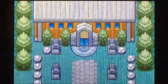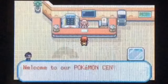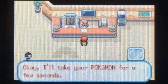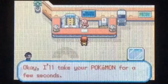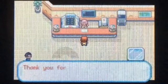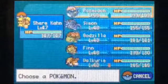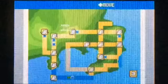We are out of Victory Road now. There are a couple more items to grab on Route 23. That was one of them — a Lemonade. Let me make sure I'm getting all of them. There's one more hidden item here and I believe it's right here. Yes, there we go.